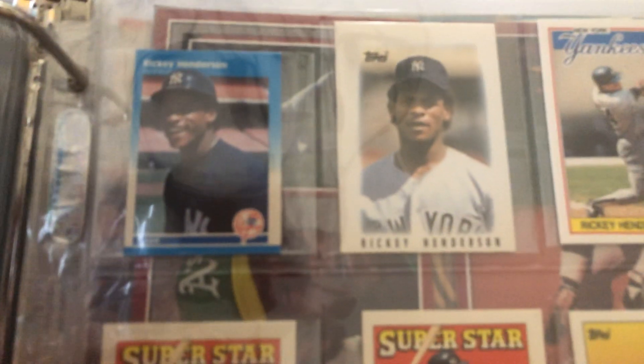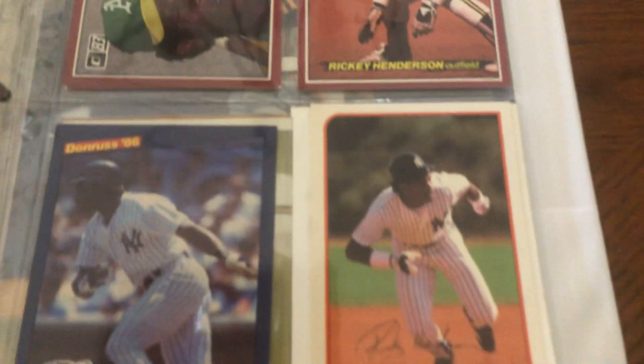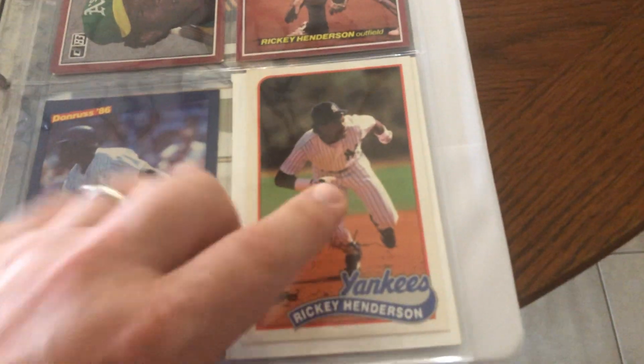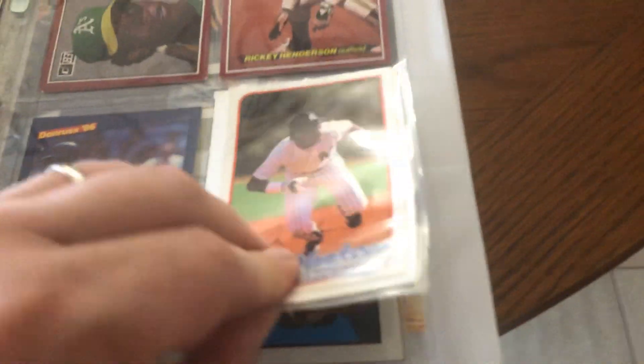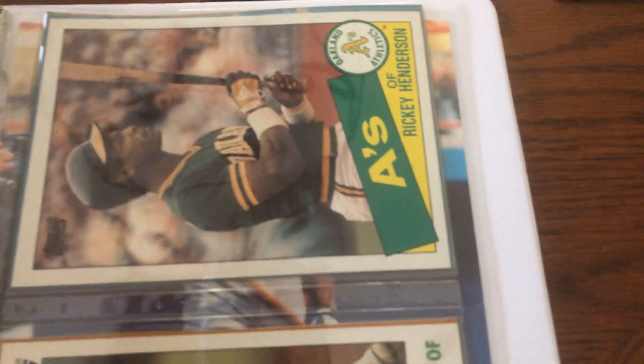An '87 Fleer mini. And then just the larger cards — I guess these are 3x5s. That's one of those talking baseball cards, like a record on the back of it. And then one of those pop-ups, I think it's from '86. Maybe just a photo of Ricky at a game, and then remember the big Topps cards — they did them in '84, '85, and '86, I believe — just large versions of the regular cards.